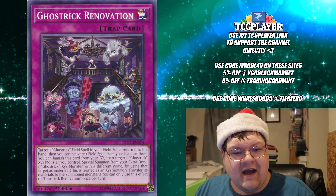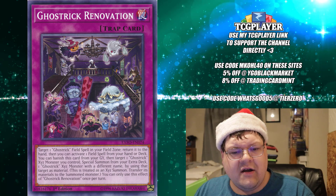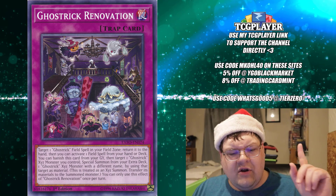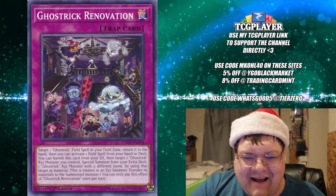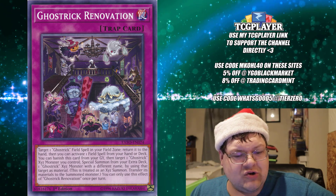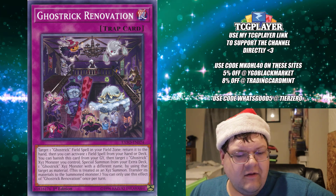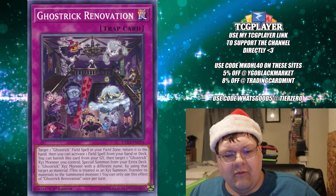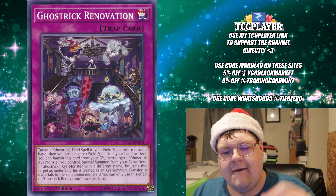One of the cool things a lot of people forget they had is Ghost Trick Renovation. You can target one Ghost Trick field spell in your field zone, return it to the hand, and then activate one field spell from your hand or deck. You know what we do with this? We Mystic Mine our opponent! We can stall our opponent out on a whole other extra grind game. The main point is you bounce back your field spell and Mystic Mine your opponent at a key point in their strategy so you can play the game.